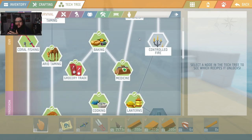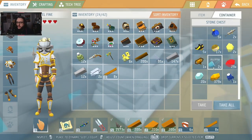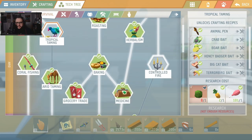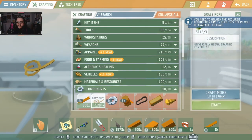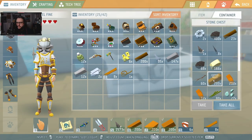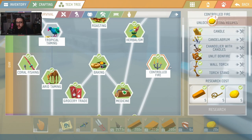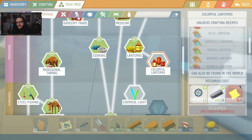Survival — oh, here we go. Lanterns and stuff. Tropical taming — hens. I do want to do that. A wild melon — I don't have water if it's not in my inventory, so we might have to go hunt for that. Controlled fire though — chandelier candles, that we need. Resin, rope, copper ingot. Now we got a chandelier with candles — that might look really good in the building. Colorful lanterns — don't really need that. But these ghostly lanterns are cool.